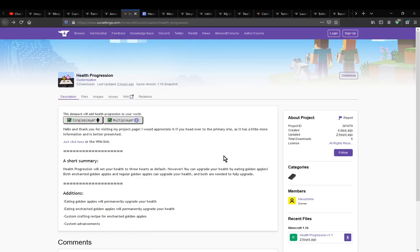Hello everyone, welcome to another Datapack Overview. It's time on health progression — a datapack that simply changes the way your health works and wants you to eat golden apples or enchanted ones to increase your health, as well as adding a custom recipe for enchanted apples and custom advancements.